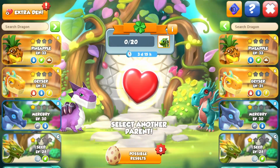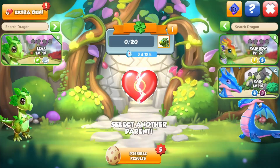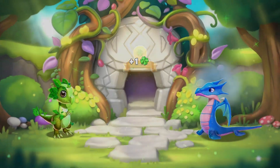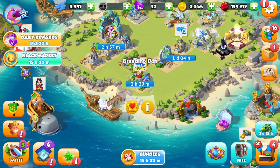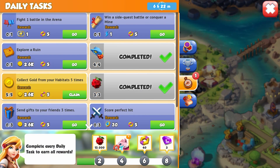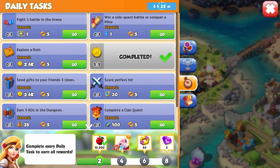Let's breed ourselves an algae dragon. We didn't get it — we got a cloud dragon. That sucks. I don't think we're getting the dragon of the week. I'm busy tomorrow, I'm busy the next day. So no dragon of the week, I guess.